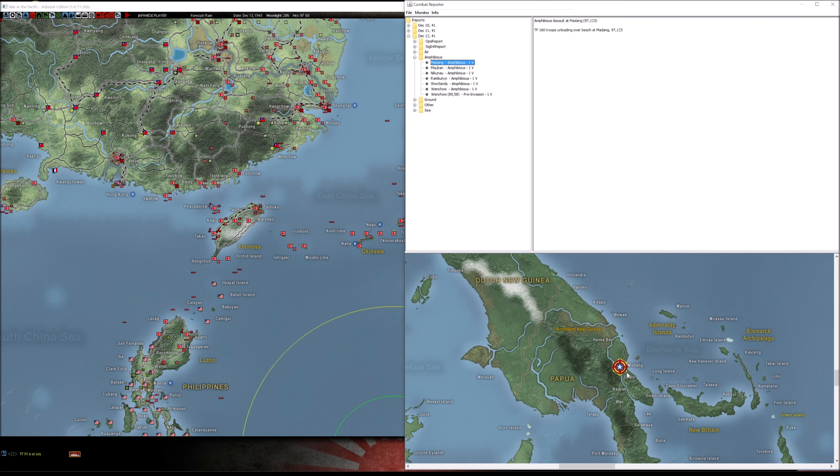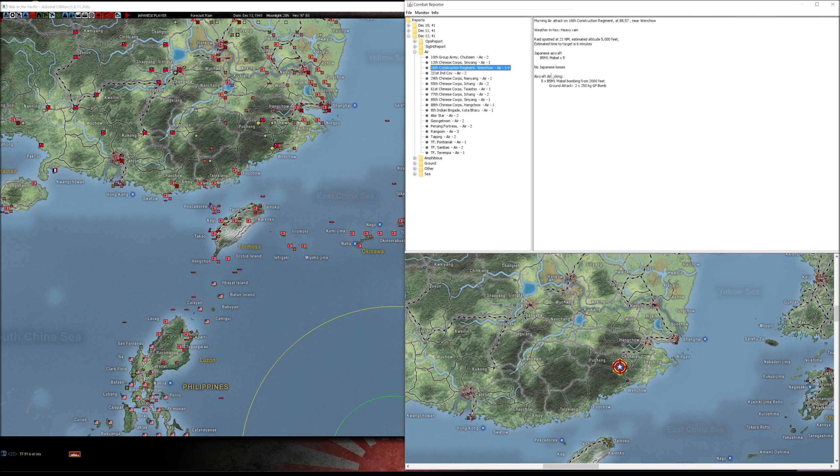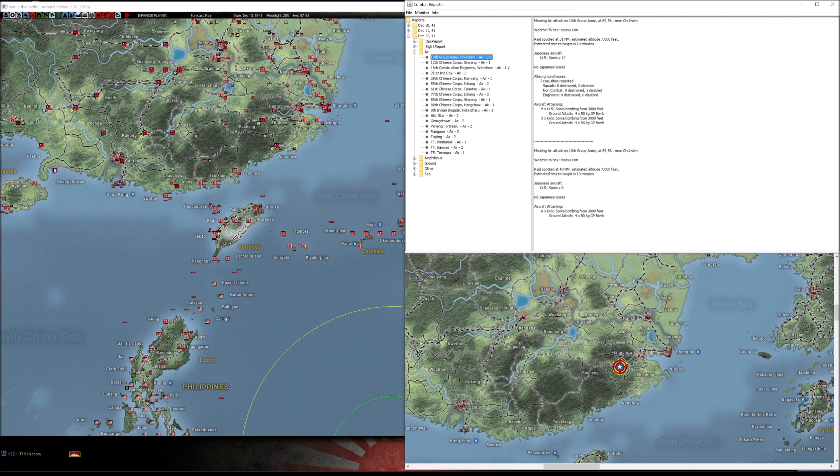Amphibious - so we landed at Wenchao, and this was a little bit of a mistake; I had not intended for this to go in this turn. But hey, we're here and it could be a good thing. We landed at Shortlands, Rambutio, Nikunel, Maoban, and Madang. Air - wow, I don't have a lot of nice things to say about the air today. Again for the third day in a row we had many bombing missions cancel. Takao - nothing flew out of there to Hong Kong for the third day, and that's why we have not taken Hong Kong yet.